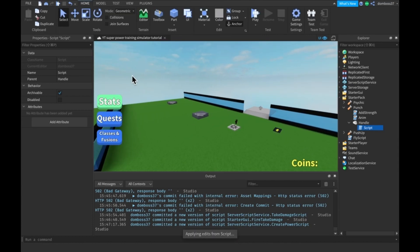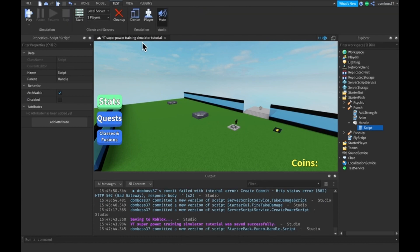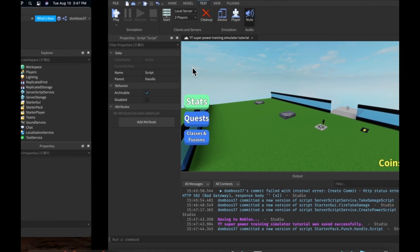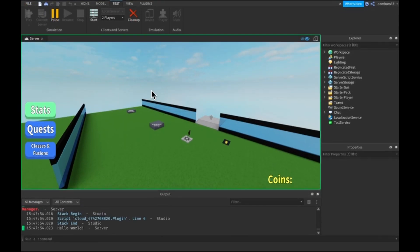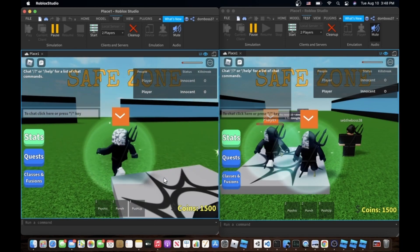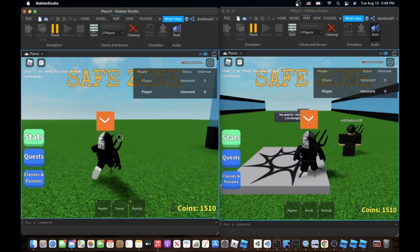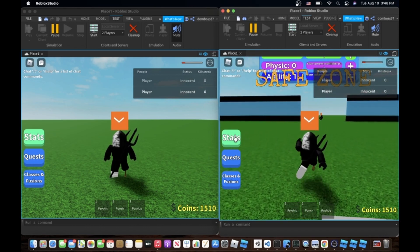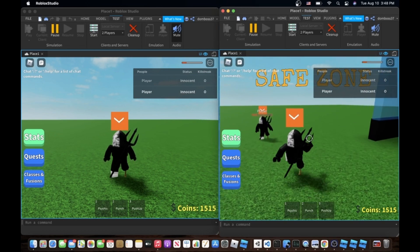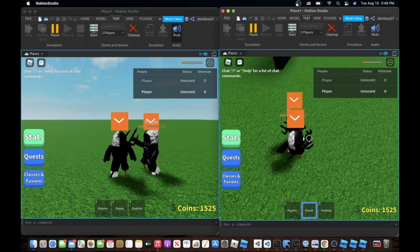This should all work great. Save the game and go to the Test tab and start a local server with two players so we can try it with two players. You can see we have our two servers and two players open side by side. Our health looks like that because I changed the values so I start at 1500 endurance.